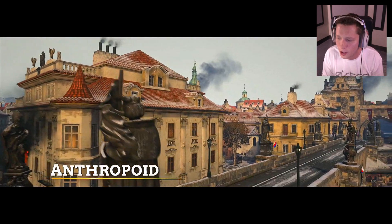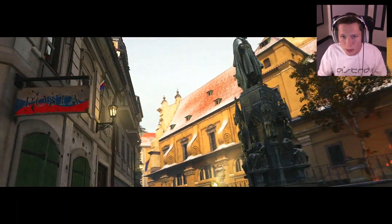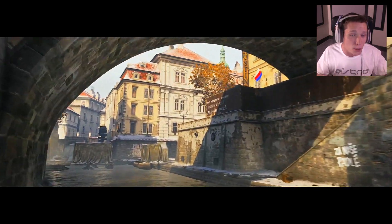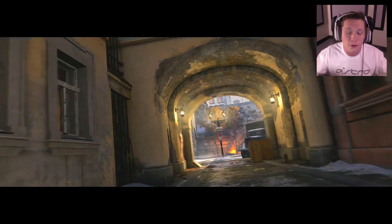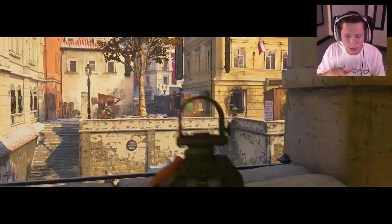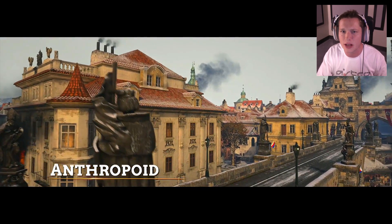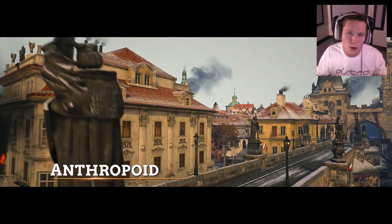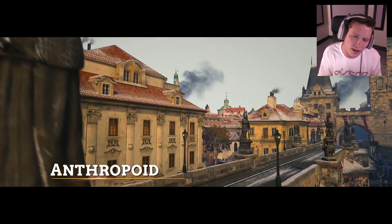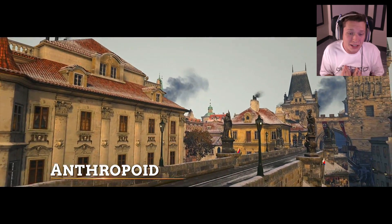The next map is called Anthropoid, and this one is in occupied Prague, so it's going to be an urban map. They said it's going to be for the most part pretty close quarters, but they also added a bit of verticality — second and maybe third story windows, and it looked like there might be kind of an underground area. Think something like Aachen where it's close to medium range engagements, so that sounds kind of cool.